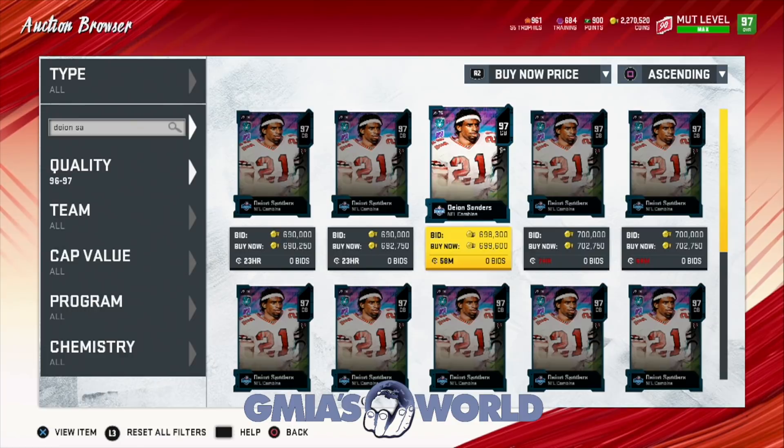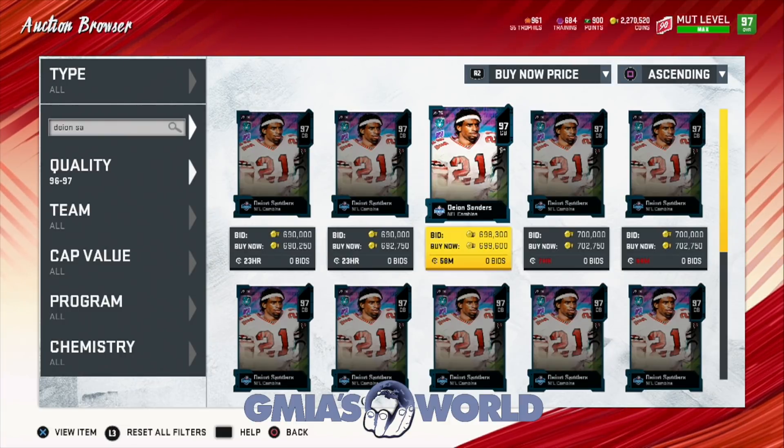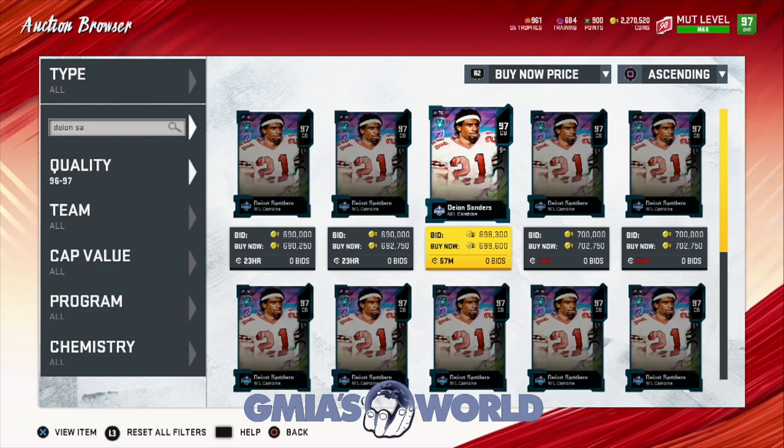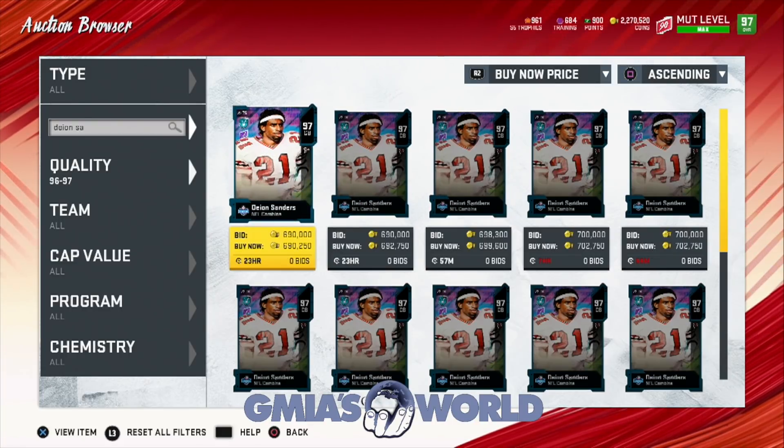Most people are not going to understand it and they're just going to rush and buy the card without understanding the whole picture. We would want to use Denzel Ward — that Nat Denzel Ward will actually be valuable. I don't care about Alvin Kamara or Amari Cooper, so those two Nats would instantly be sold. We could take the 210 loss for two 96 overall Nats, but we're not going to keep that Deion — he's going into the power pass swap.